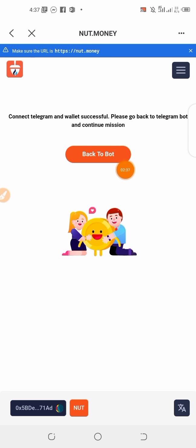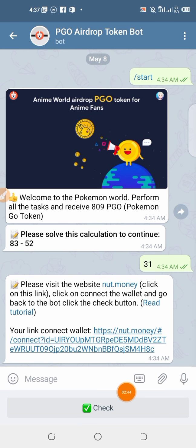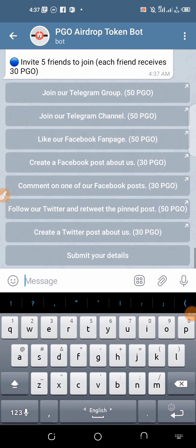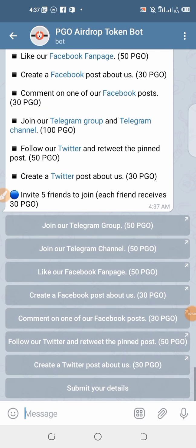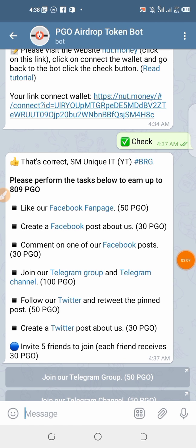The wallet will connect and continue the mission. The first step is complete with the 99 PGO coin. If you click on the Facebook page, you will see 3 PGO coin.